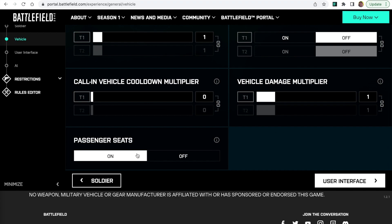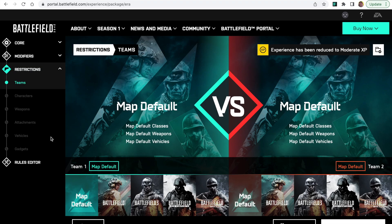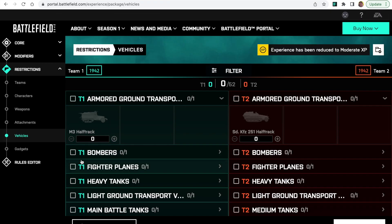Last but not least, the passenger seats setting. All this means is a vehicle cannot have any soldiers in passenger seats if it's turned off. It increases the amount of vehicles available in your game mode slightly — going from 48 vehicles with passenger seats on up to 52 vehicles with passenger seats turned off. That just about covers all the settings you need if you're new to this, to set up your vehicle or air superiority mode. If you set it to map default, you get the vehicles provided as you work through the different maps. If you want to refine that, select the era you want and go into vehicles to alter it.